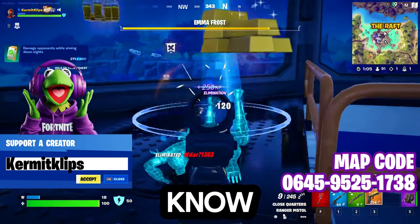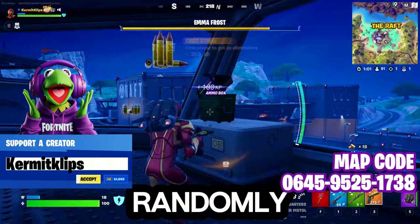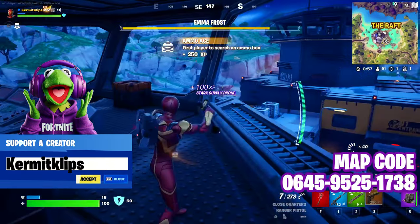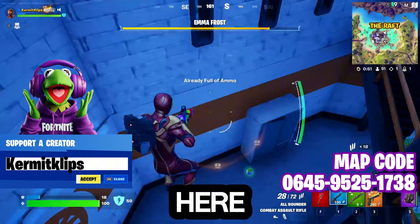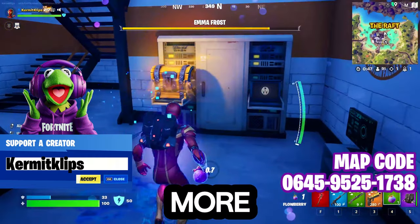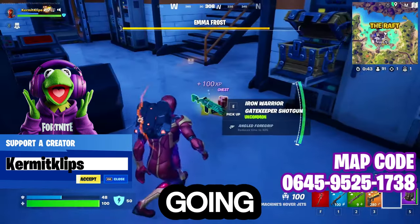Bots move pretty predictably. Once you know what a bot looks like, they're just going to jump randomly side to side or crouch and walk towards you — sometimes they'll mix it up. Usually the only reason you're taking large amounts of damage from bots is if you're in solo versus squads, like I am here. I do that because you can get a lot more quests and accolades done against squads, and you usually are not going to lose.